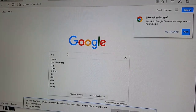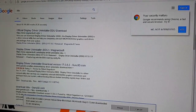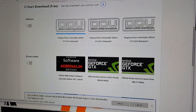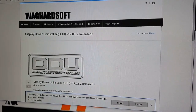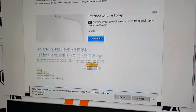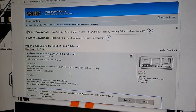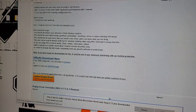The top link is wagnersoftware.com, the official Display Driver Uninstaller link. We click on the most recent update, which is version 17.0.8.2 at the time of this video. Scroll down to find the link — be careful, that big download button is an ad. We want the small download under 'Download and Support,' which takes us to their forum. Scroll down on the forum post and click the official download link to save it.